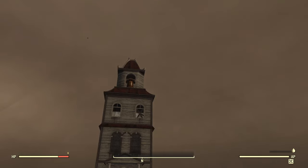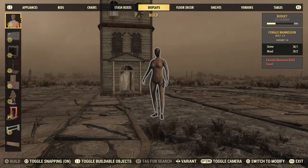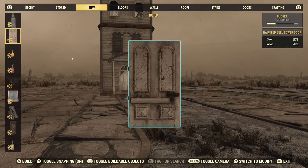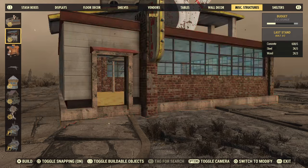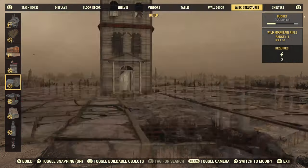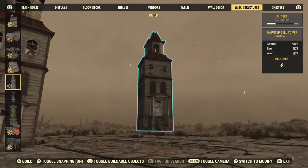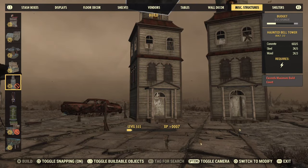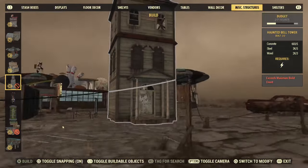We'll see if the bell is accessible and what else you can do, but first — how to build it. You can always find it in the new section if you just grabbed it; otherwise you're gonna go all the way down to miscellaneous structures and just start going down. It looks like you can build up to two, so we'll build two side by side — and yes, you can build a third one.